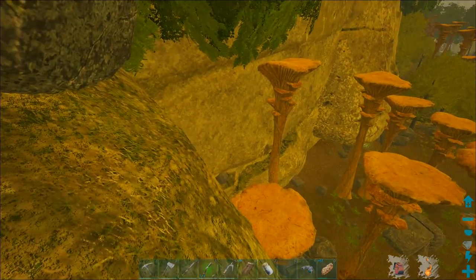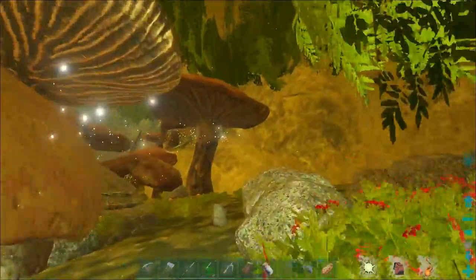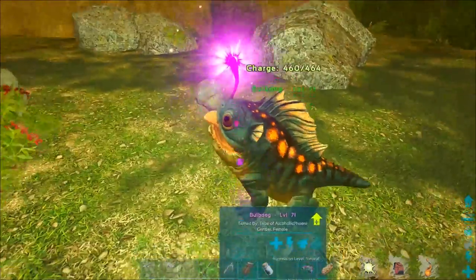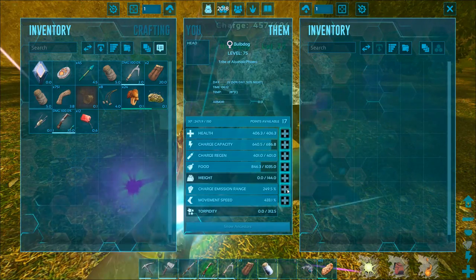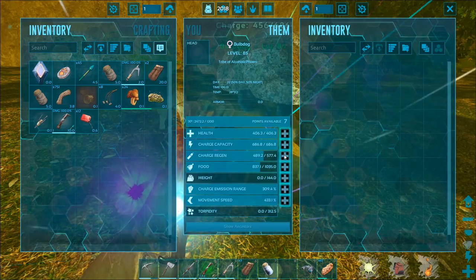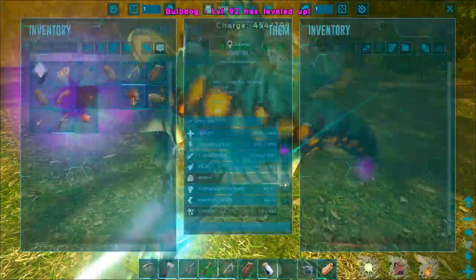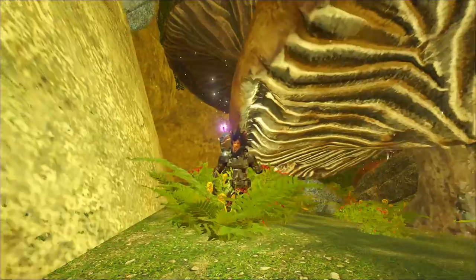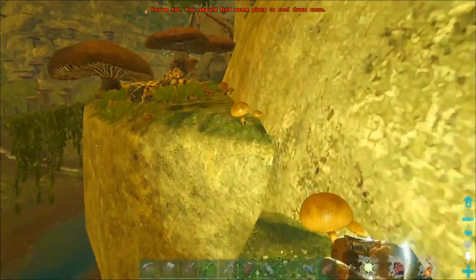What we got down here — not much. Let's also level up our Bulbdog, which should have some levels for sure. Level 71 — you've got to have levels, right? Oh, so many levels! Let's increase your emission range and your charge regen. Beautiful — look at that little cutie on my shoulder.